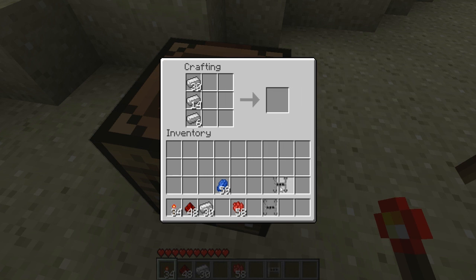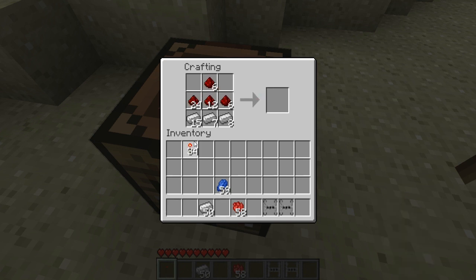First, we've got to craft the teleporter base followed by the teleporter propeller, and once we craft those two things, we've got to pull them together and we've got the teleporter. The only difference between the two versions is the color — they both function the exact same way.